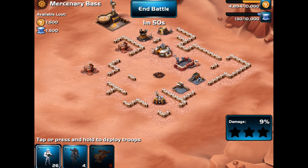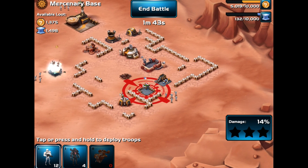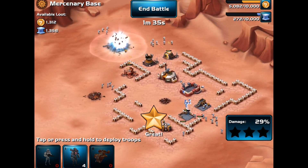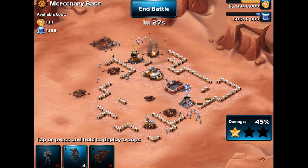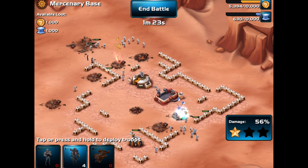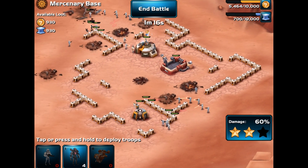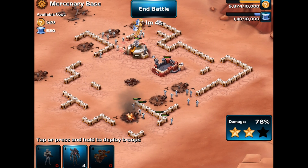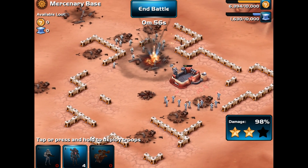I'll use just the stormtroopers, bring a bunch in and make sure I use them all. Three stars — nice! The stormtroopers didn't even meet any resistance. I'm a bit bothered that they're attacking walls when they could easily go around — the AI needs work. This will be interesting when we start multiplayer raids and have to figure out how to stop troops from targeting walls unnecessarily.